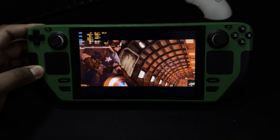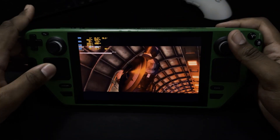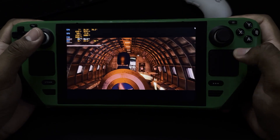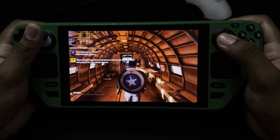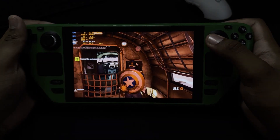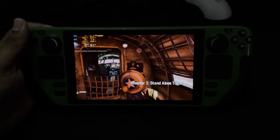Captain Rogers, HQ is on the horn for you. You can use the radio near the front of the cabin, sir. This is Rogers. Go ahead. Over.